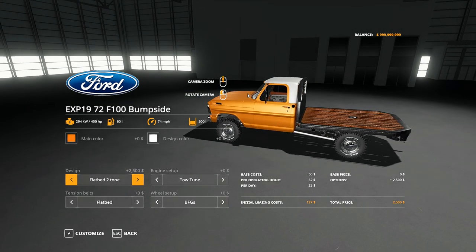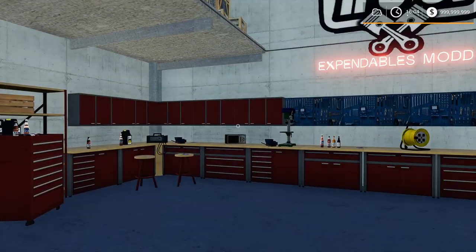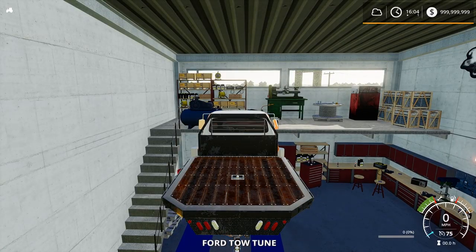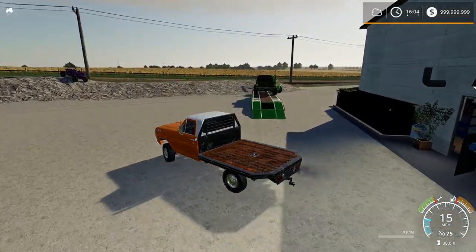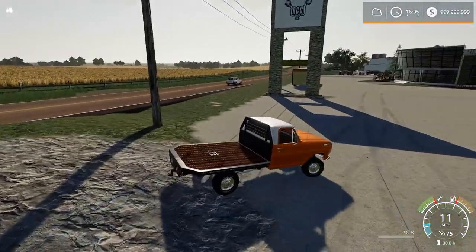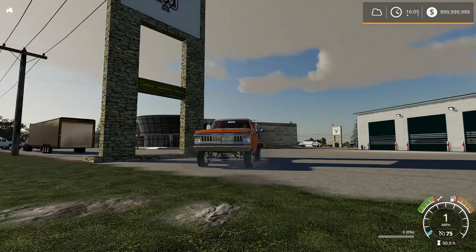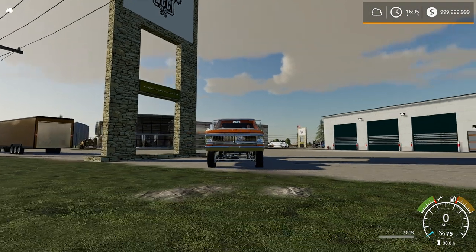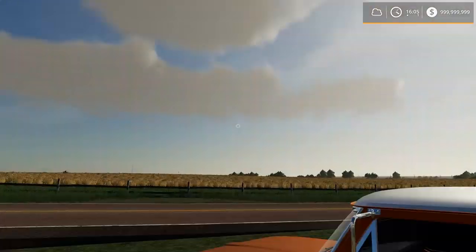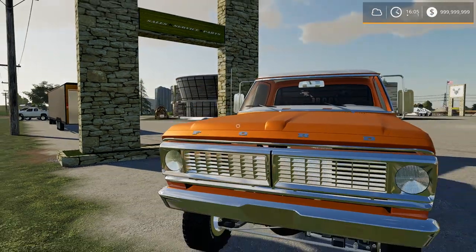Two-tone flatbed. I can't change the rim color but that's fine. All we did is toss a flatbed on it and the flatbed looks good. We got the F100 out here now. I gotta figure out where I want to put this since we don't really have many classic trucks yet. Also - look, you can see the fan in there spinning! That is crazy, I never noticed that about this truck. And it slowly comes to a stop when you shut it off - it doesn't just immediately stop. That's really neat.